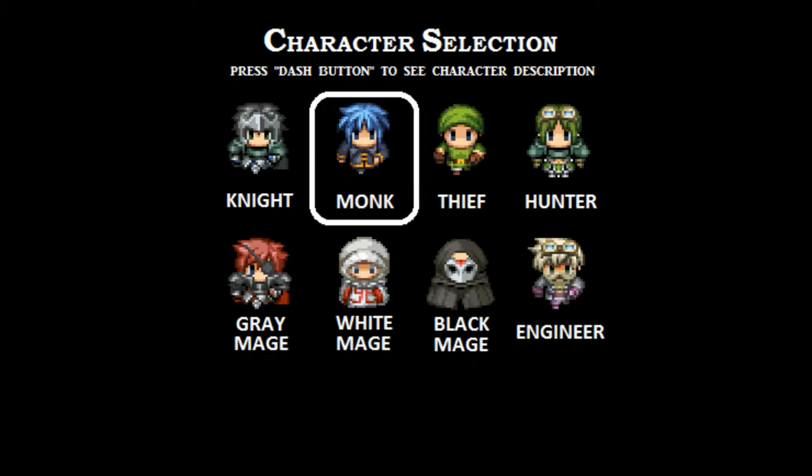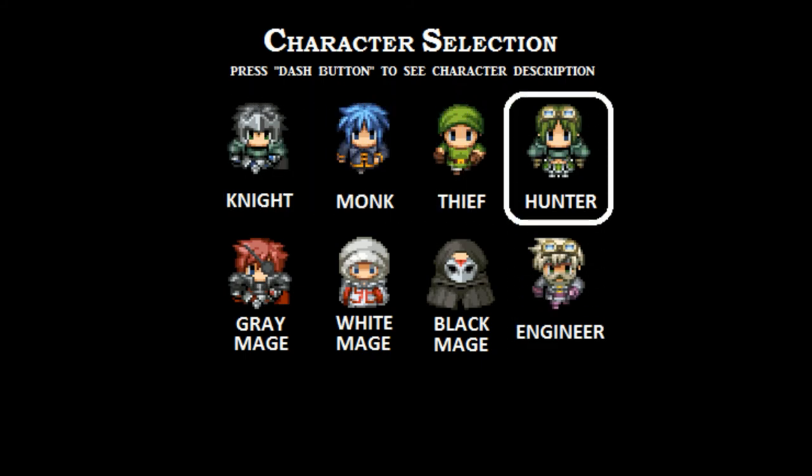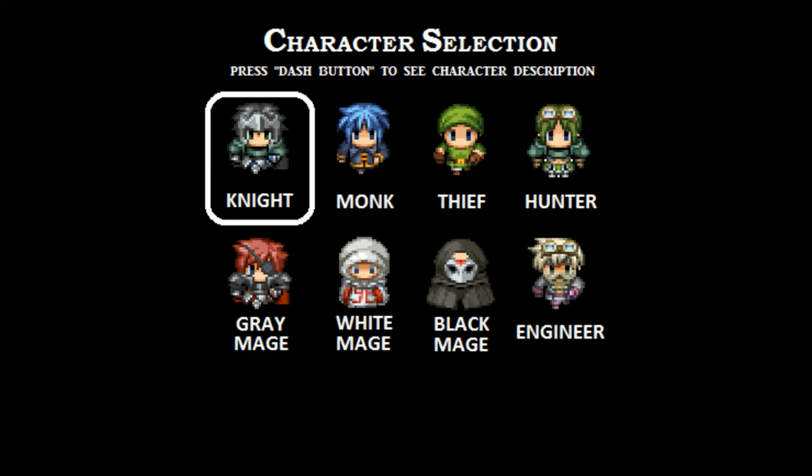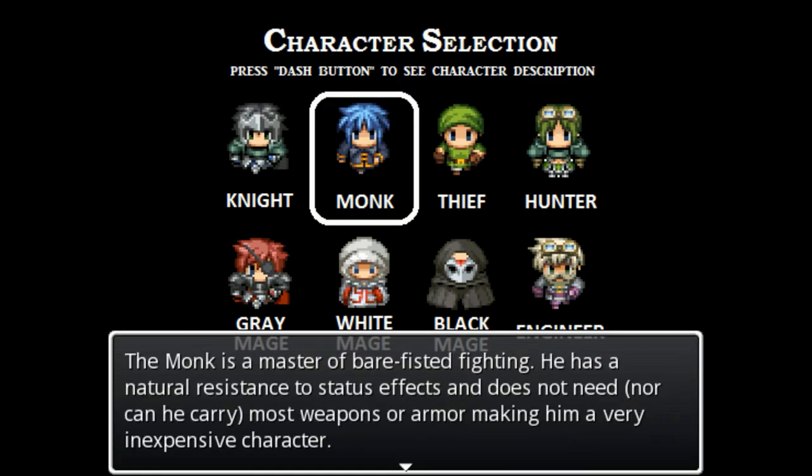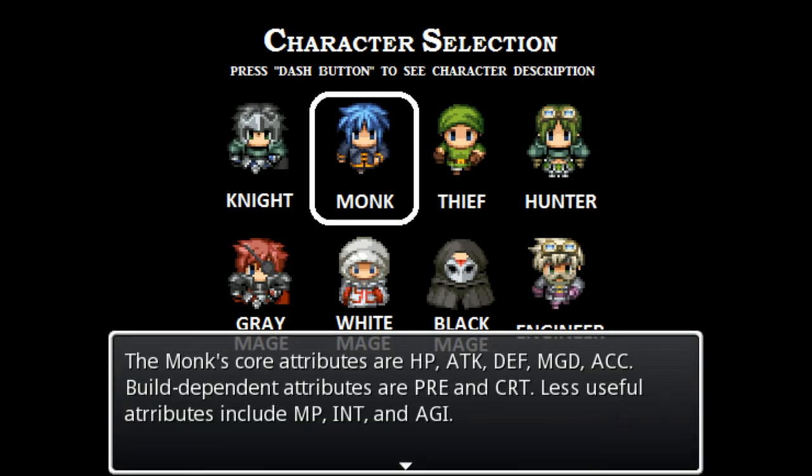As far as I can tell, you choose four characters - or four classes - for your party, kind of like the first Final Fantasy game. The monk is a master of bare-fisted fighting. He has natural resistance to status effects and does not need, nor can he carry, most weapons or armor, making him a very inexpensive character. I've never really liked that - I like equipping stuff. Monk's core attributes are HP, attack, defense, magic defense, and accuracy. Less useful attributes include MP, intellect, and agility.